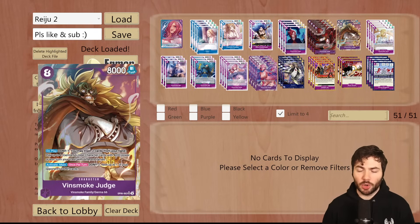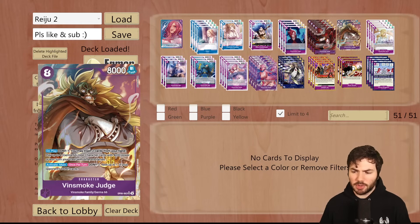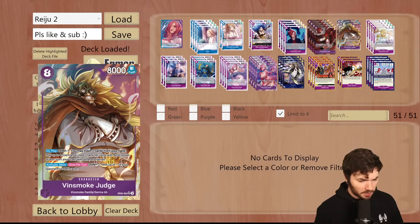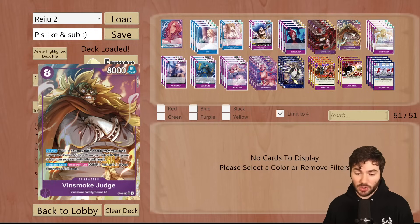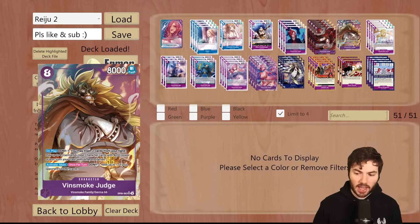Next, we're running 2 of the 8 cost Vinsmoke Judge. This is essentially your boss monster in the deck. However, the way I've played this deck, I don't play it out very often — I'm minusing my Dawn enough times to get effects off during some turns, and I don't know if Judge is necessary to win. But there are times where you need to get to 8 Dawn for a huge combo play. Judge's on-play is Dawn minus 1, you may trash 2 cards from your hand, play up to 4 Germa 66 type character cards with 4,000 power or less from your trash with different names. The activate main effect is once per turn, Dawn minus 1, rest up to one of your opponent's Dawn cards.